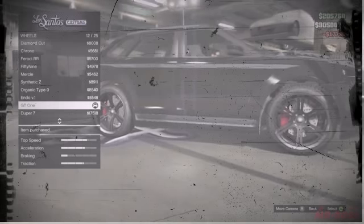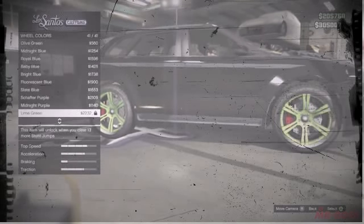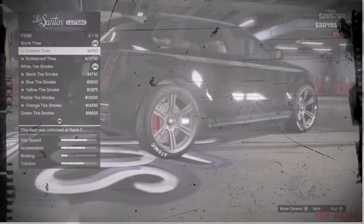As far as the wheels, I went with the Sport GT1, and I of course made those alloy. When you're looking at a car like this, you're not going to be looking at some super fancy wheels as it is a crossover SUV. So I went with the alloy wheels and gave the car custom tires, but other than that I didn't do anything too flashy.